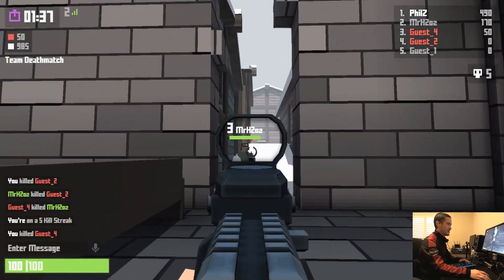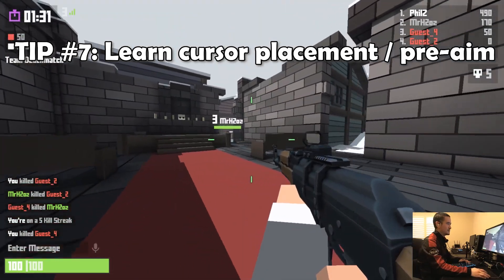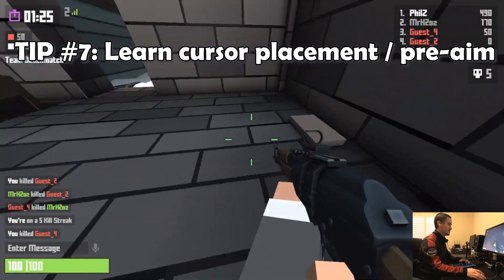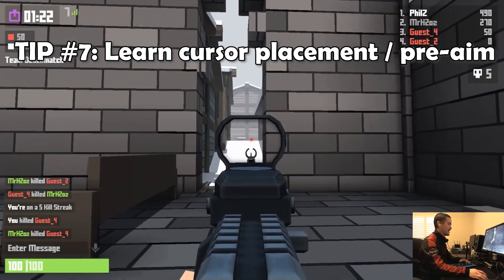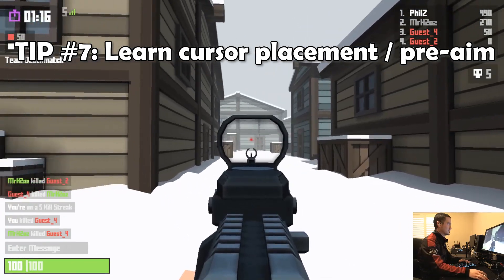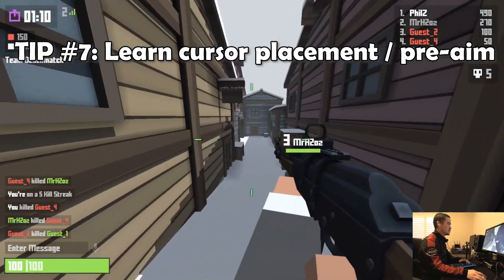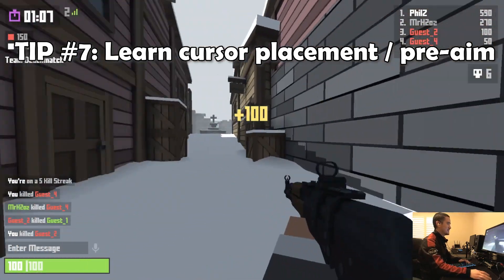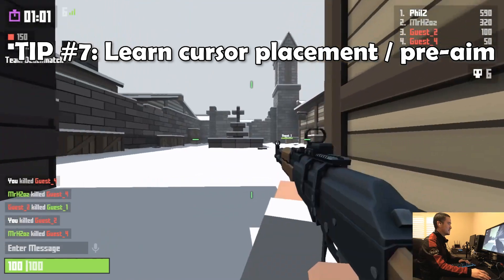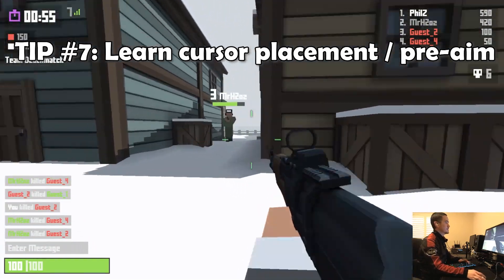The next thing you want to do is learn cursor placement. I'm not talking about the muscle memory required to aim well — just where you put the cursor. You don't want your cursor pointing at the floor or random walls; enemies are going to come from alleyways, so pre-aim those positions. Also position your cursor at head level, since headshots do more damage. If you're already at head level, you're one step ahead in terms of landing that headshot.